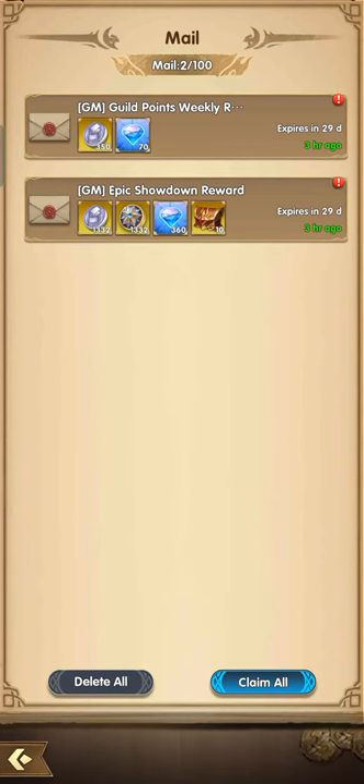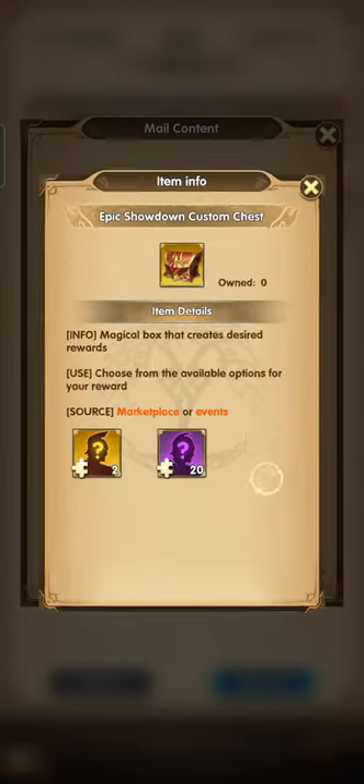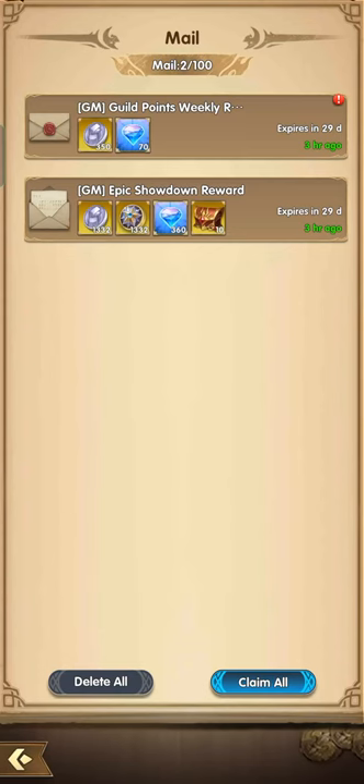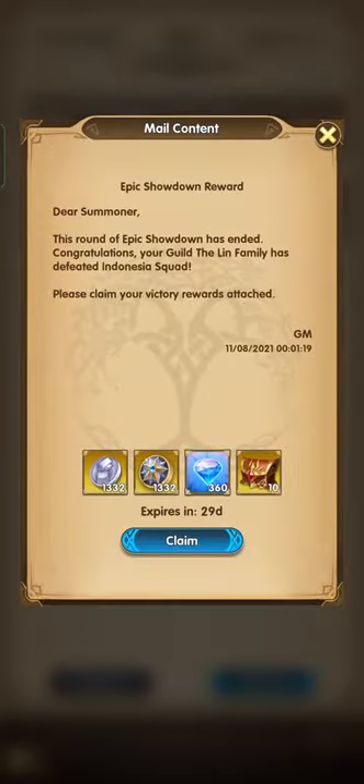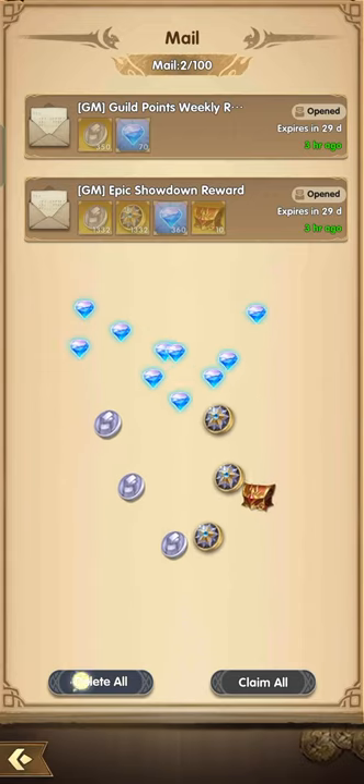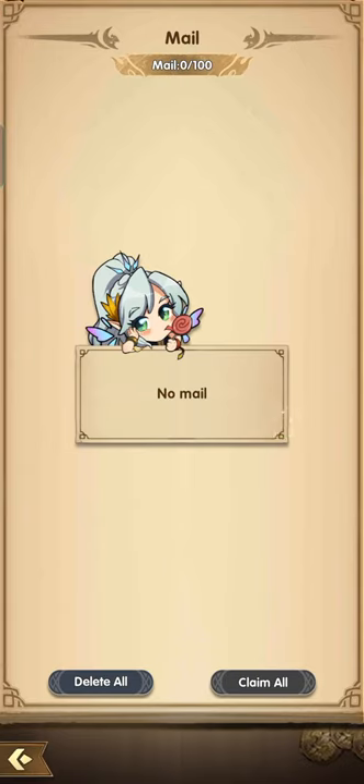These are the usual rewards. For top guilds, they are actually getting 11 and 12 chests, so if you're in the top guild you will be getting 11 chests. That's the perk of being in the top guild. Let's get the rewards.